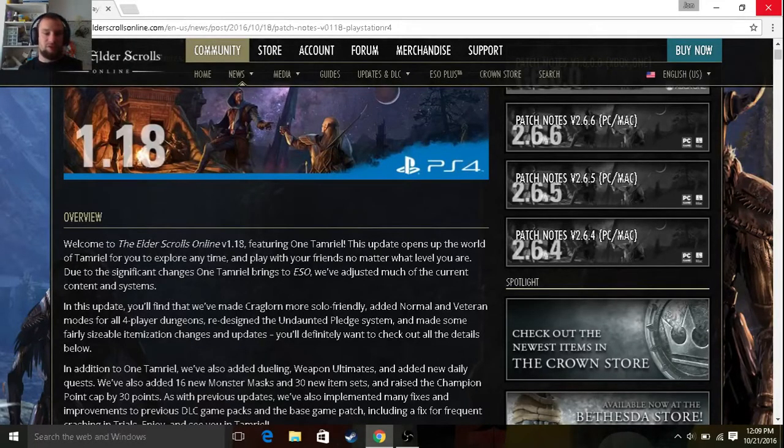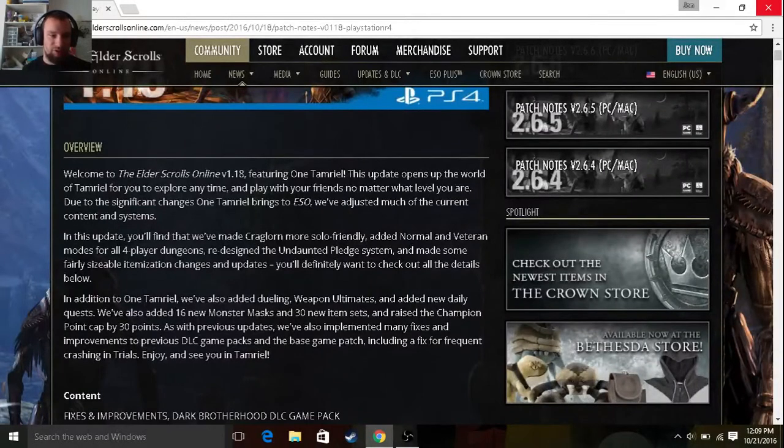Overview: welcome to the Elder Scrolls Online version 1.18 featuring One Tamriel. This update opens up the world of Tamriel for you to explore anytime and play with your friends no matter what level you are. Due to the significant changes One Tamriel brings to ESO, we've adjusted much of the current content and systems. In this update, you'll find that we've made Kraglorn more solo friendly, added normal and veteran modes for all four player dungeons, redesigned the Undaunted Pledge system, and made fairly sizable itemization changes and updates. You'll definitely want to check out all the details below.